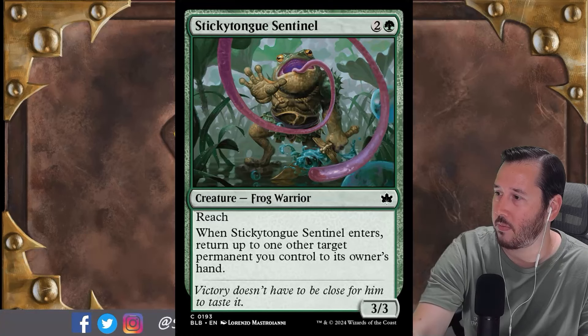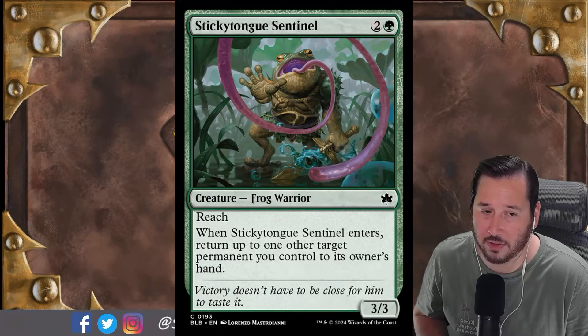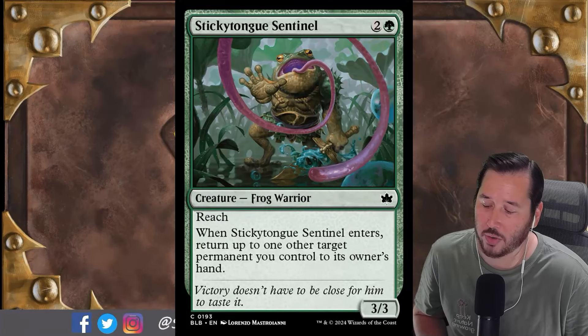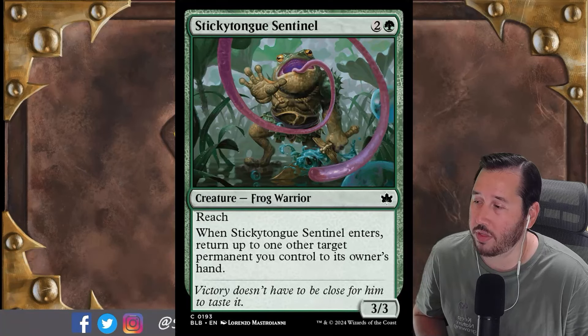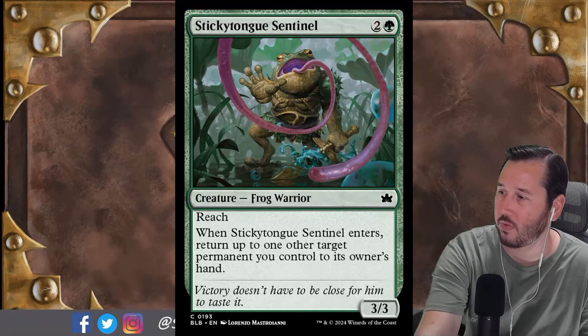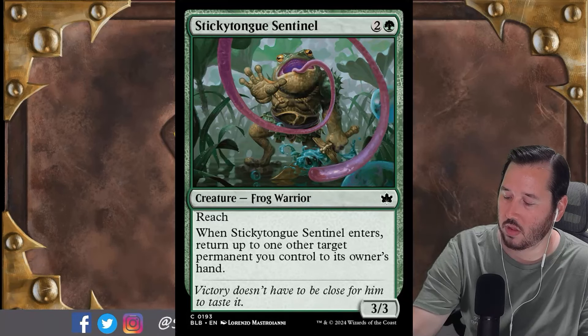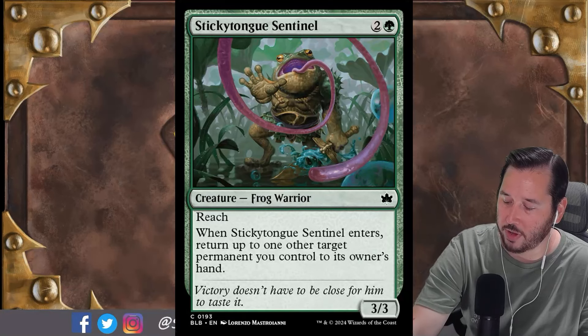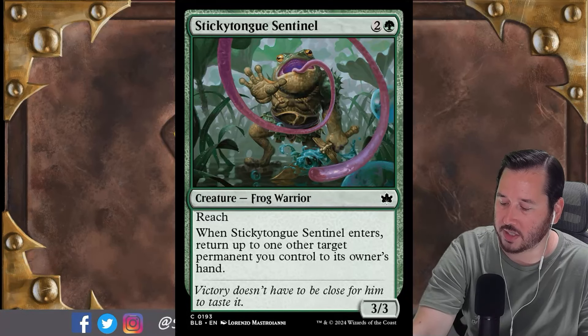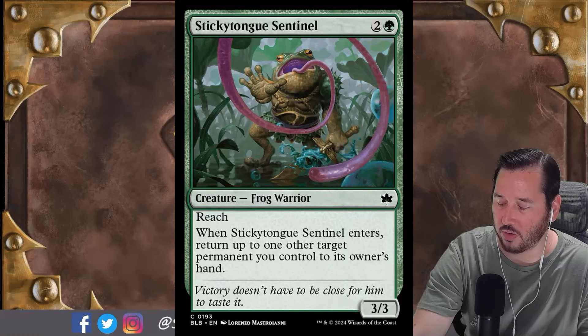The fact that it just blocks all of the flyers profitably is a bonus. A 3/3 with reach in this format is pretty valuable — a lot of 2/1 flyers floating around these days, and there's no regularly played flyer that goes above 2 power and 3 toughness. Well, I guess there's a 3/3 animated artifact land from Kenrith, but yeah — you can totally trade with the indestructible artifact land. This is why you tune in for expert opinion.